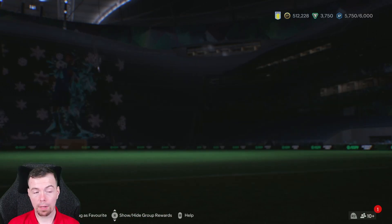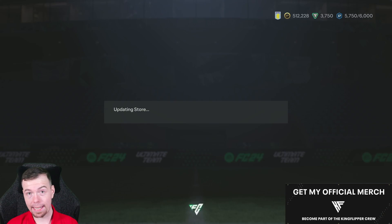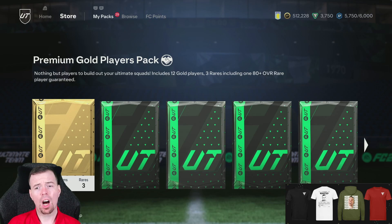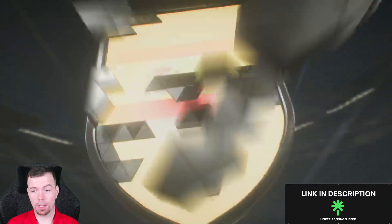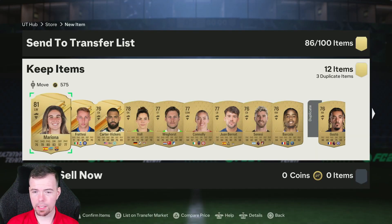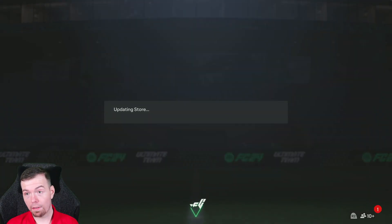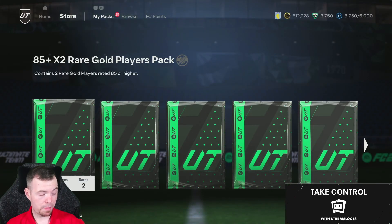If you want tradable packs, it's a no-brainer. What you could do is save them all, do all 14 and then open them at the end — that would be really good. Wait, what account am I on? Oh my God, I'm on my wrong account. Oh well, I'm going to open it anyhow — I didn't realize I was on my main account. We can get a Taurus... it is what it is. It's Mariona. But again, you can't complain because it's tradable. Quick sell value is about 3 to 4k anyhow, so that's pretty decent.